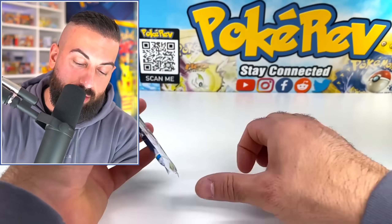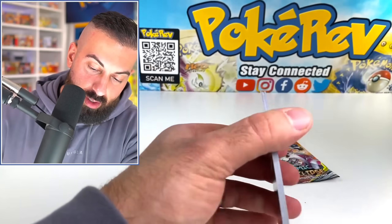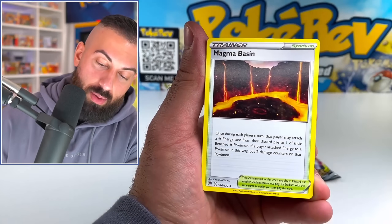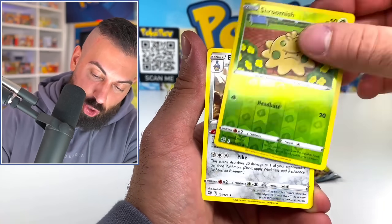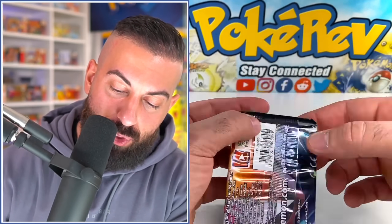We're going to go four on that one. I'm just ready for a new set of Pokemon cards. Shroomish. And now one of the main events is going to be a Cosmic Eclipse booster pack — a supreme connection of stars of Pokemon. You don't really care about that, you just want to see what's inside of this pack.